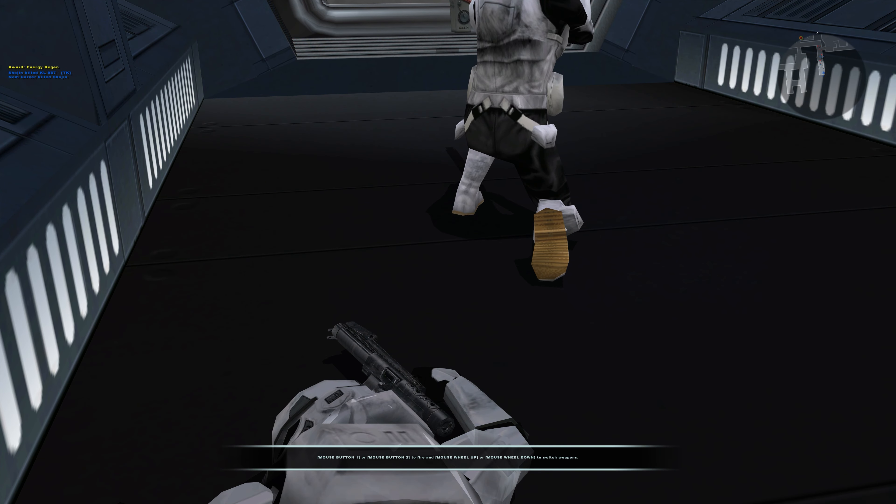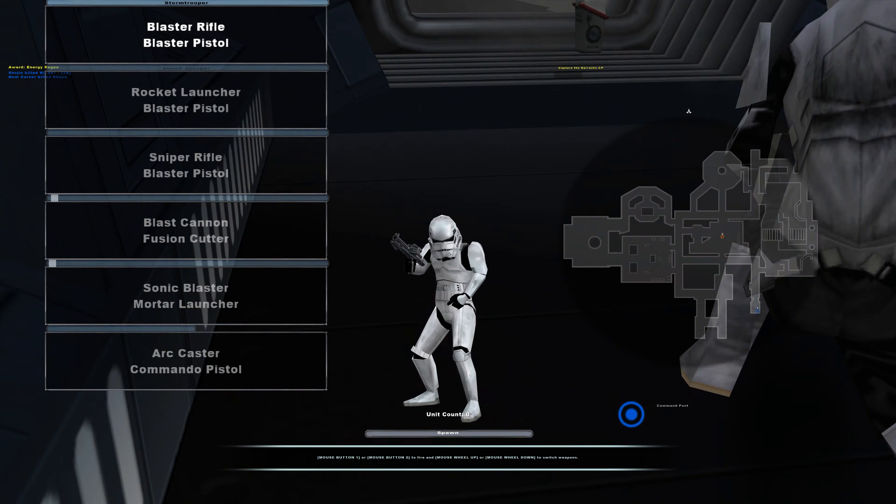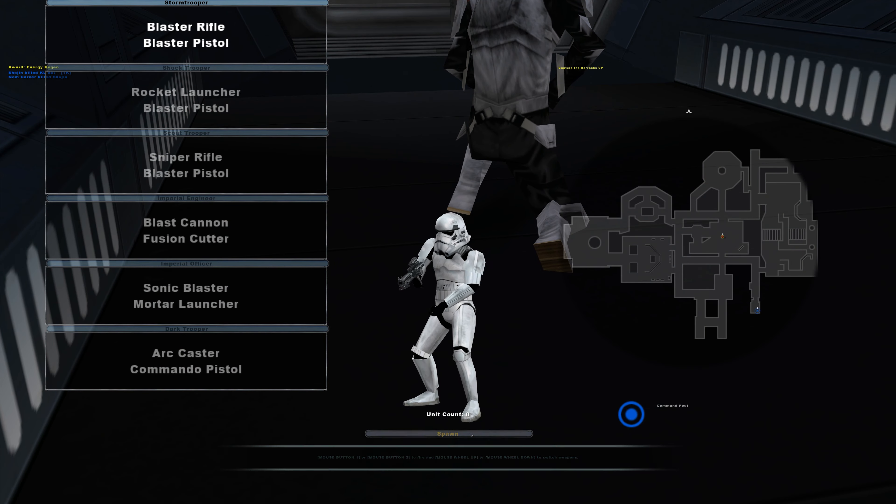Hey everybody and welcome back to another episode of Let's Play Star Wars Battlefront 2. This might be the last episode, I don't know. We are attacking Tantive 4 because we need to get the Death Star plans back. I guess we don't know it's the Death Star plans, but you know.